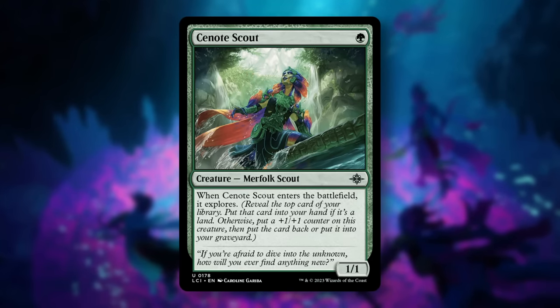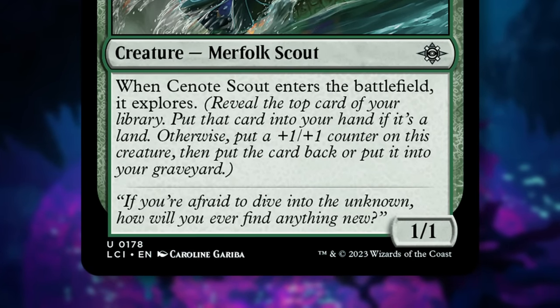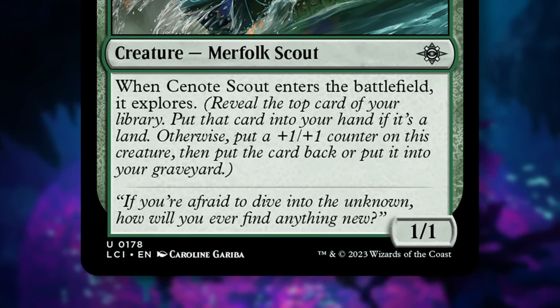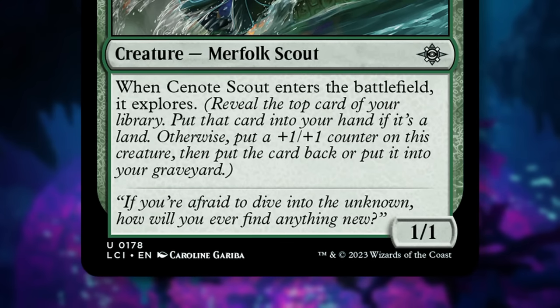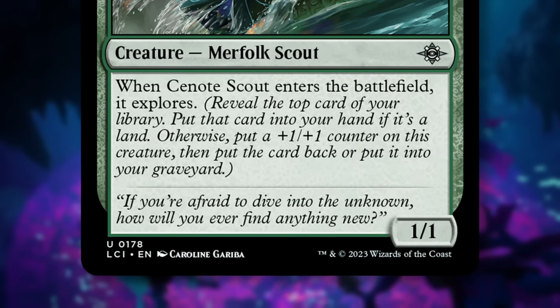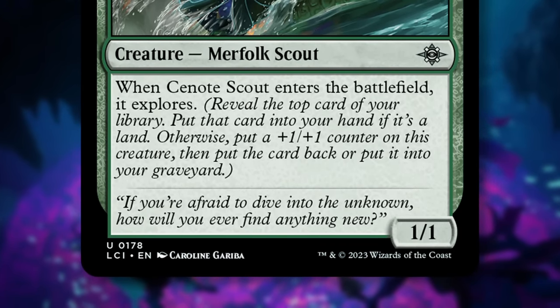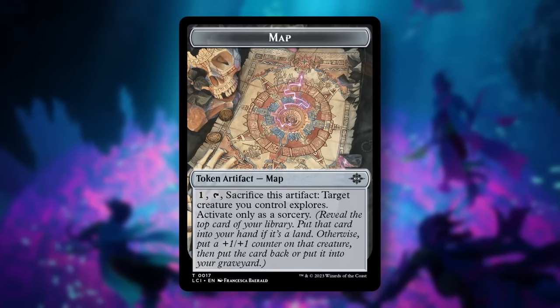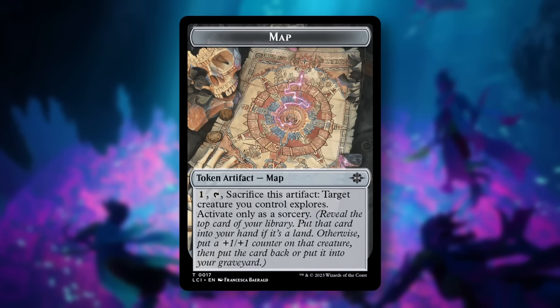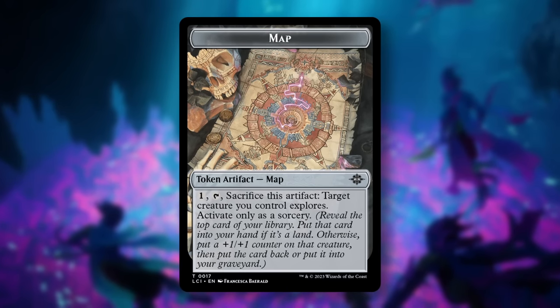Finally, we have a returning mechanic from original Ixalan: Explore. When a creature explores, you reveal the top card of your library. If it's a land, put it into your hand. If it's a non-land, put a +1/+1 counter on the exploring creature. Then either put the card back on top of your library or into your graveyard. Note that this pairs nicely with Descend to help you get permanent cards into your graveyard. There is also a new token type, Maps. At sorcery speed, you can pay one and sacrifice your map token, and target creature explores this turn.